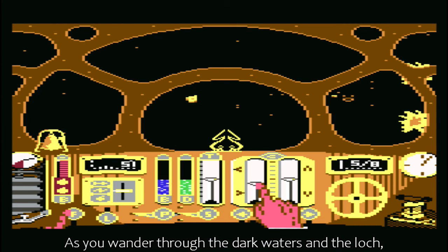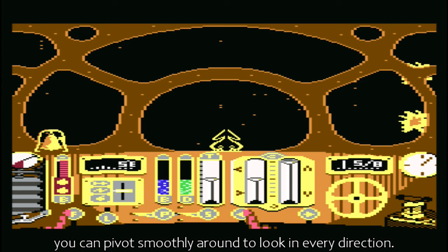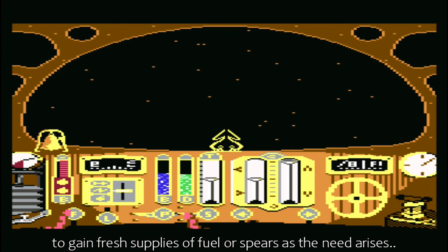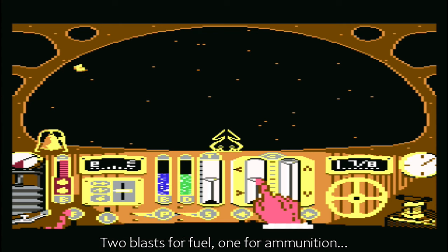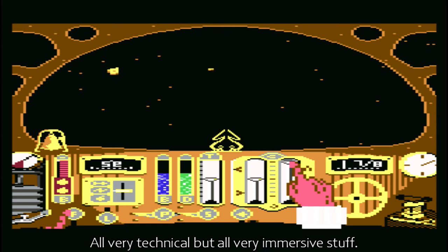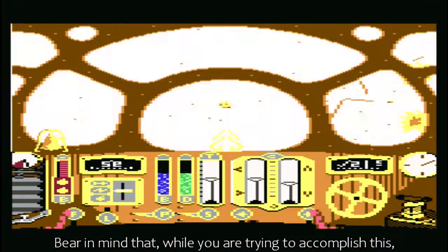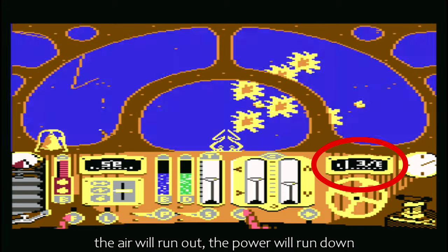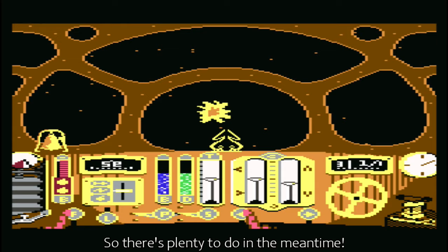As you wander through the dark waters of the Loch, you can pivot smoothly around to look in every direction. You also have a klaxon, which can be sounded to gain fresh supplies of fuel or spheres as the need arises — two blasts for fuel, one for ammunition. But picking them up with the electromagnet can be quite tricky. All very technical, but all very immersive stuff. Bear in mind that while you are trying to accomplish this, the air will run out, the power will run down, and the spores will attack in frightening numbers. So there's plenty to do in the meantime.